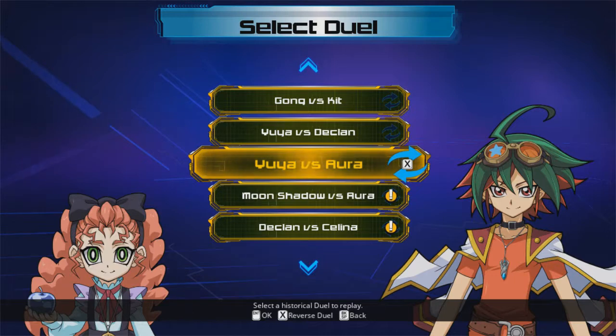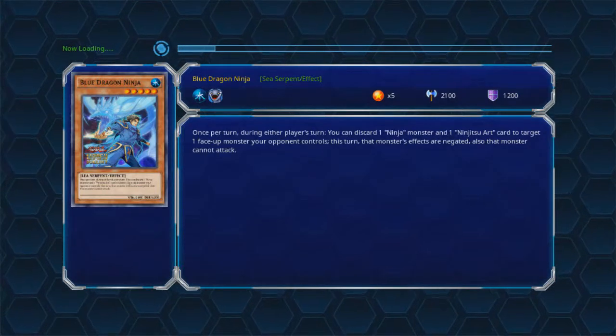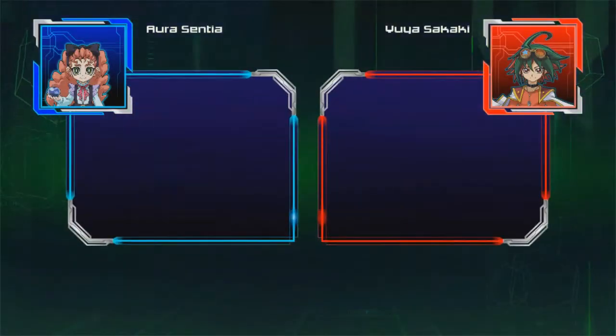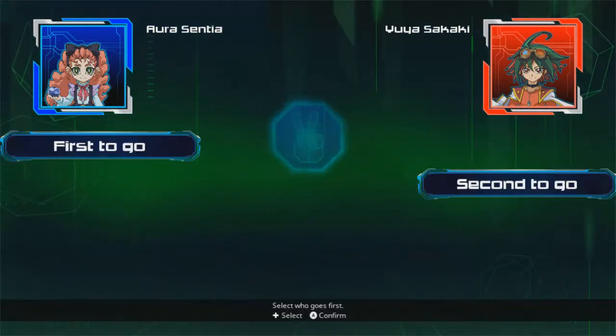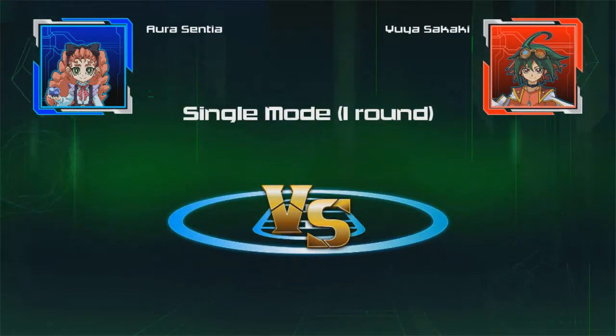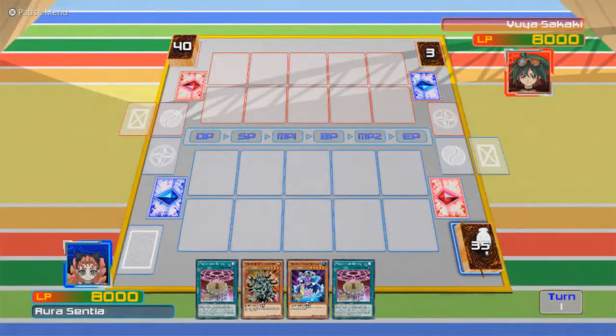Alright, we're still knee-deep into Arc V taking on Yu-Gi-Oh! as Aura. He's got that nice blue apple there, by the way. I don't know if it's edible. Green apples, yellow apples, red apples, and now blue apples — we're hitting all the main colors.